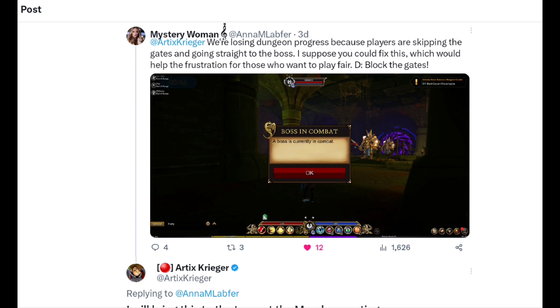It isn't just him — a mysterious woman is complaining about the exact same issue and calling for Artix to block the gates. Artix probably should fix the gates, but here's the bigger issue: the entire boss-in-combat mechanic. Why does it even exist? So people don't jump to the boss room for free? Well, if people don't get into combat, they can jump to the boss room anyway — so it doesn't prevent cheating. Artix said he'd bring it to the team on Monday, but nothing's been done.